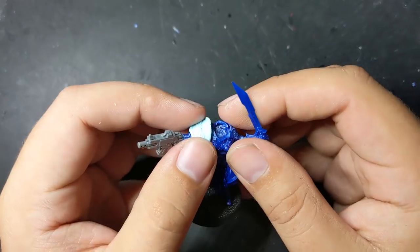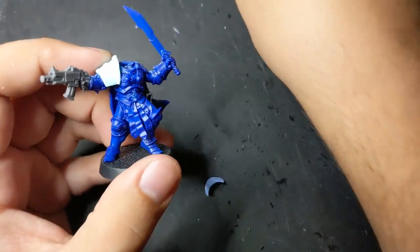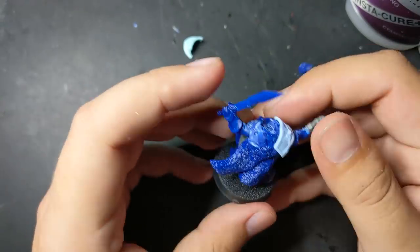To replace the pauldrons I'd carved off, I decided to use a casting of the same Custodian pauldron I had on the first Techno Barbarian to tie their design together and to make them look like one faction. In this case though, I sliced off the ridge and put it on backwards because it looked better that way.